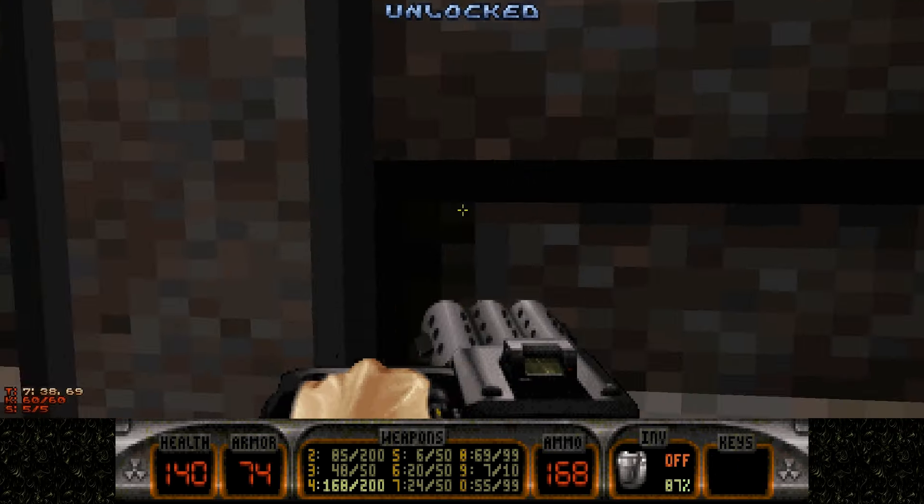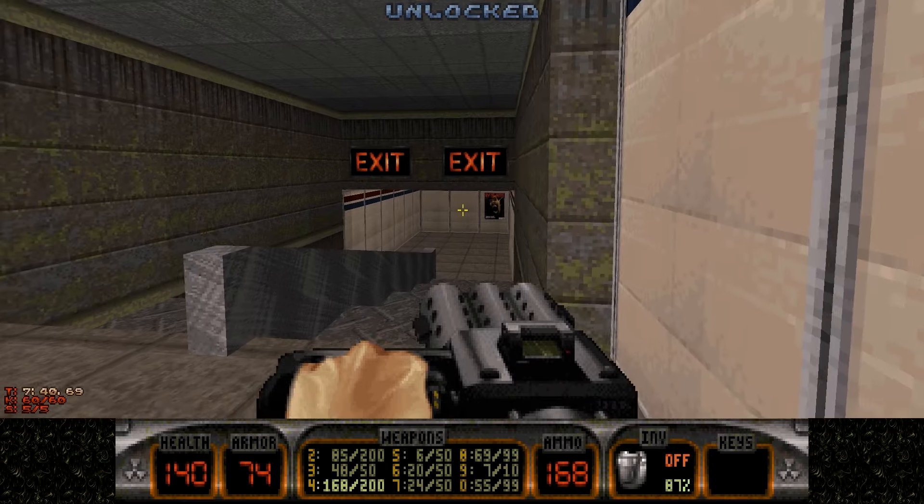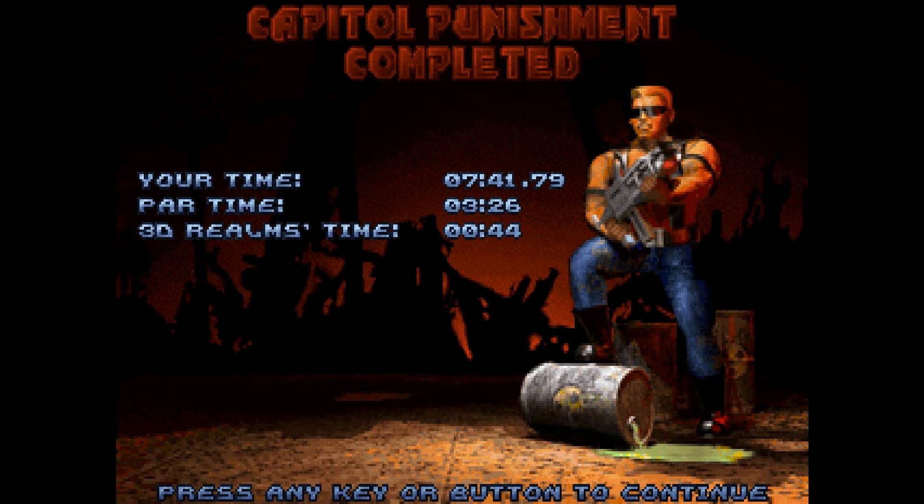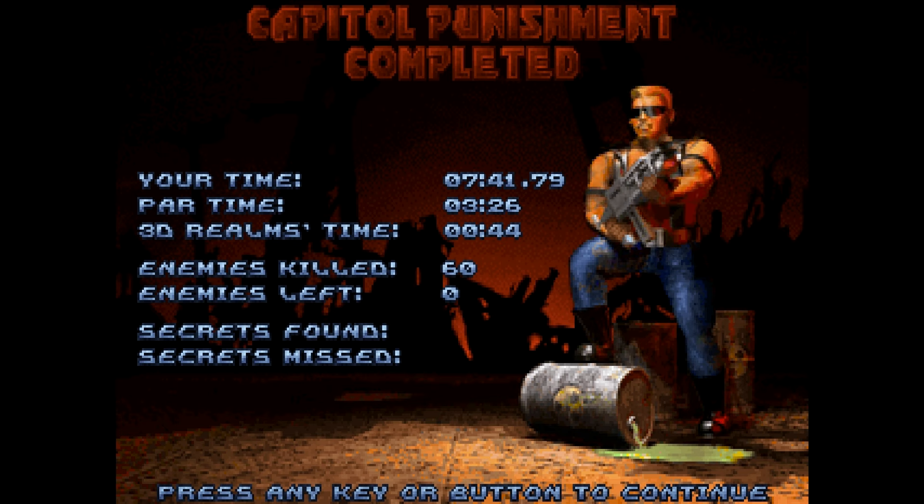This is not a long level at all. And that's everything for Capital Punishment. It's kind of nice that they take you underground to explore the actual Capitol building, where you have the Senate and the House of Representatives. I don't know if that's the interior — I'm sure it's a much more complicated building than that — but they give you a good idea. It gives you that sense of location.